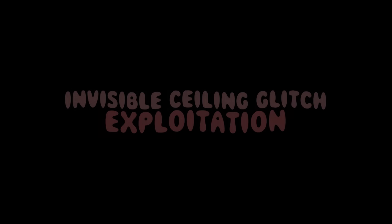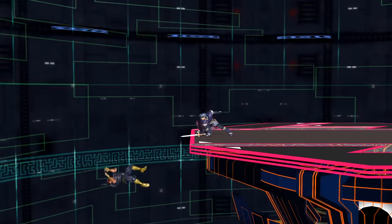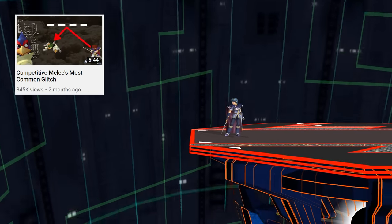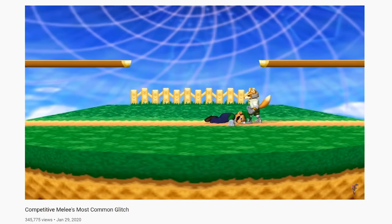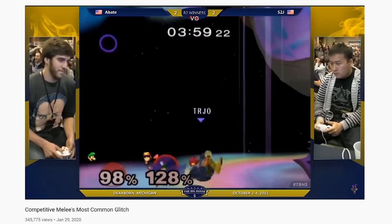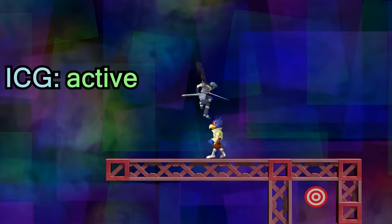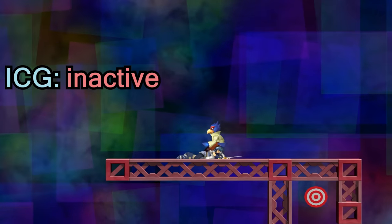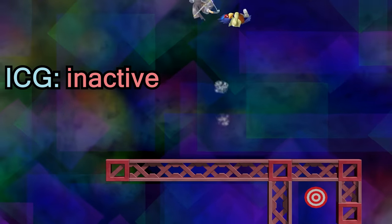The invisible ceiling glitch, or ICG, is a weird one, but given a knowledgeable player just some luck, is also exploitable. I've got an entire video explaining it in detail, but here's the gist of ICG: if you leave the ground before you're done sliding after using a grounded move on someone's shield or counter, you'll be affected by the invisible ceiling glitch — a bug that seemingly causes you to collide with the eponymous invisible ceiling when experiencing knockback. Interestingly, hitting a shield or counter from the left subjects you to a permanent invisible ceiling glitch until you touch the ground again, but from the right it only affects you for a small number of frames.